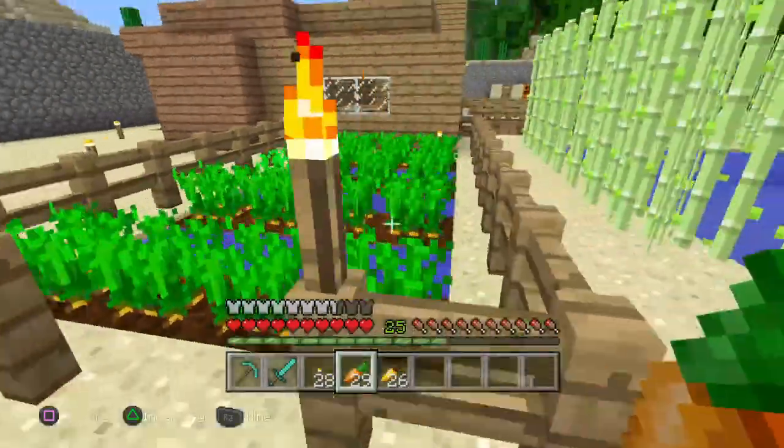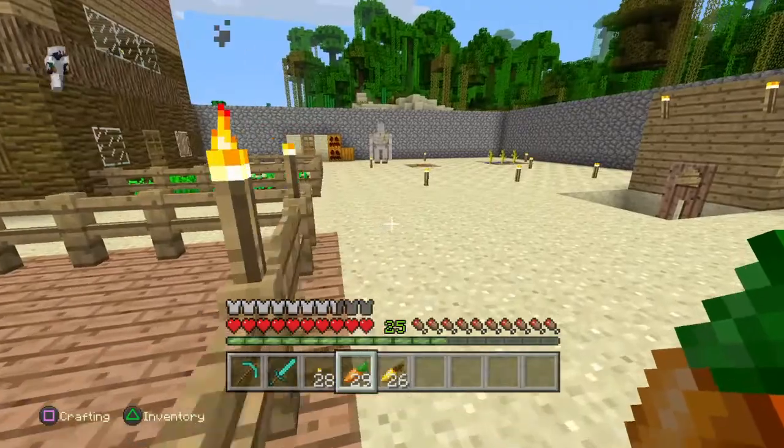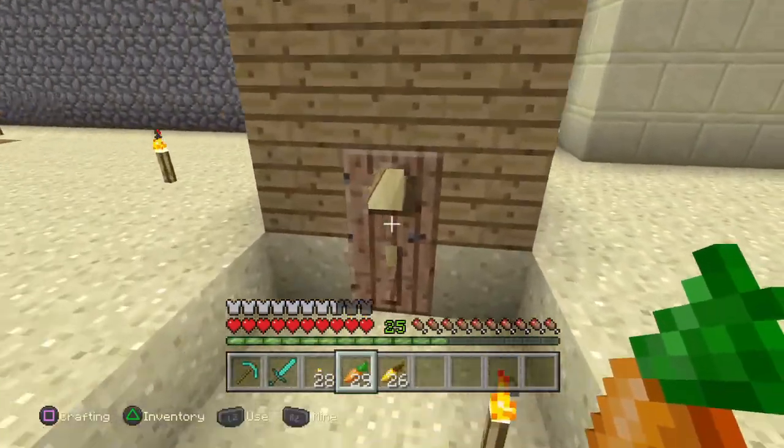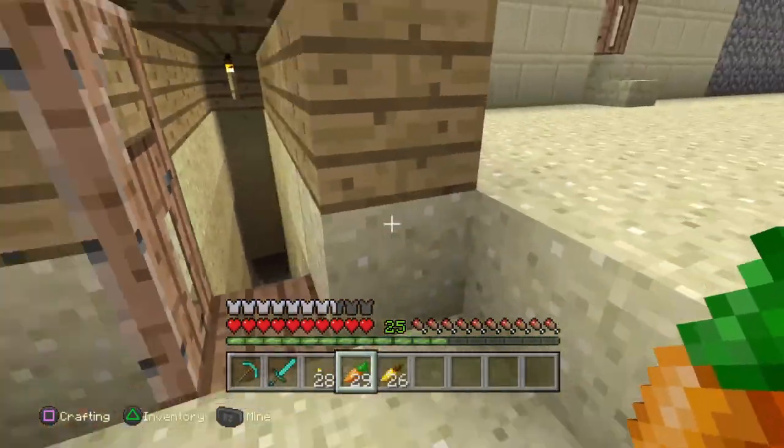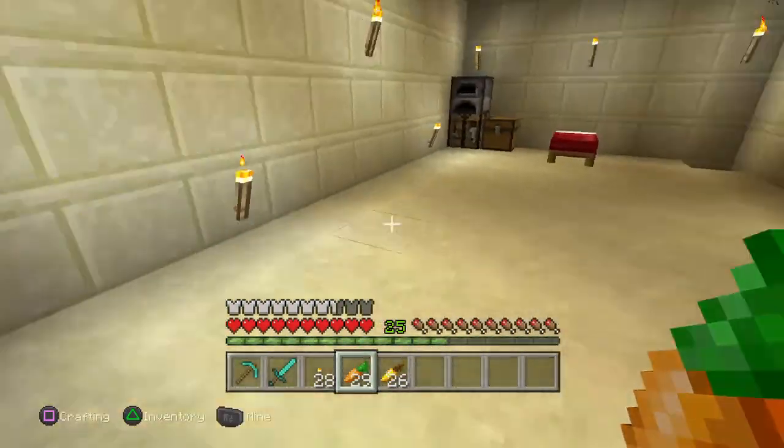And also have doors, and always keep them closed, even whenever you go in and out. And the mine — keep them closed too — because monsters do come up from mines sometimes. And if you have a house that no one goes into, like this right here, have a lot of torches all over the place.